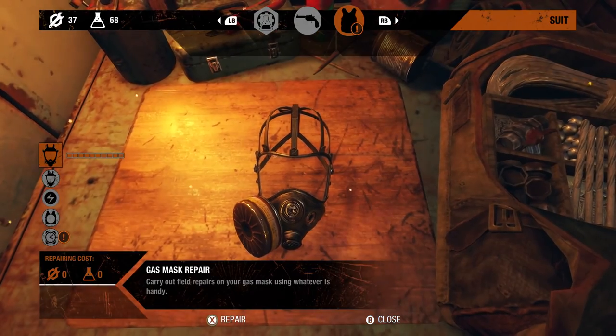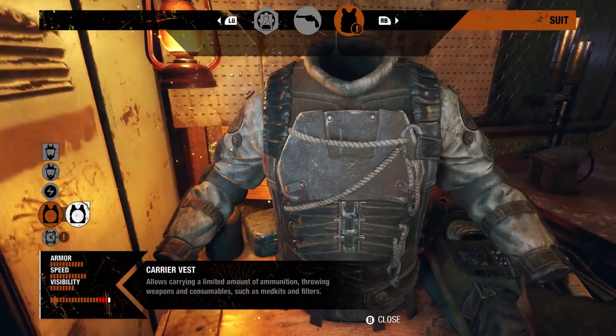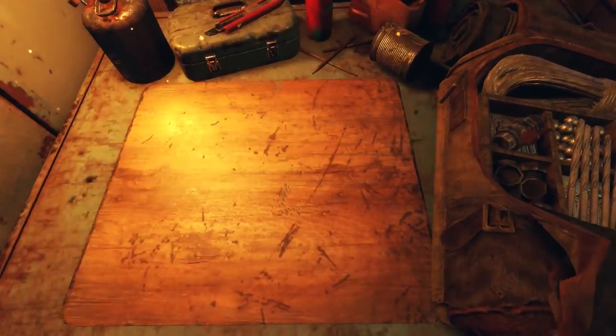Your equipment can similarly be repaired or upgraded at a workbench, allowing you to increase your protection or mobility with upgrades to your helmet or armour, or make life a little easier with additions like a compass to your wrist bracer.